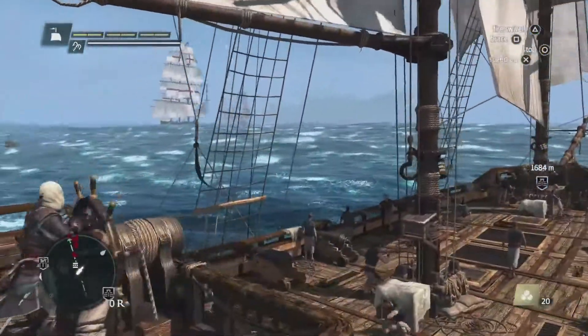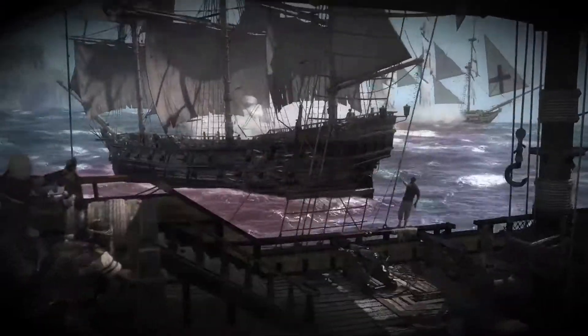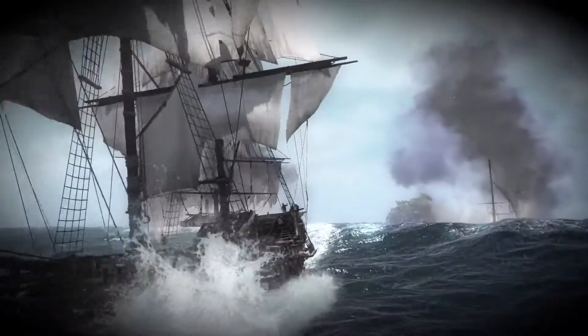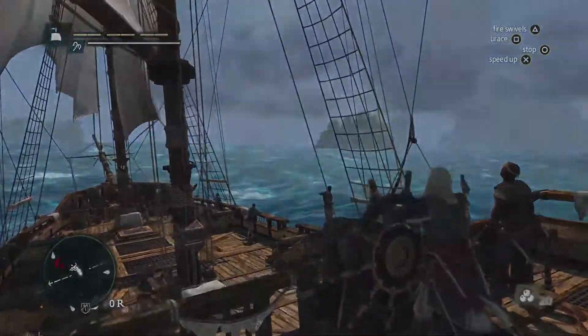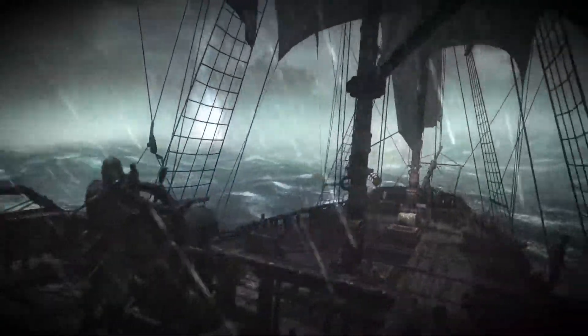In the distance we can see Spanish and British ships fighting each other. We can jump into that fight and take advantage of them weakening each other, but instead we're going to head to Mysteriosa for that treasure. We can see that there's a storm building up. Storms are very dangerous — they're a big threat in this world. If you don't navigate them properly, you will take damage and lose crew members.